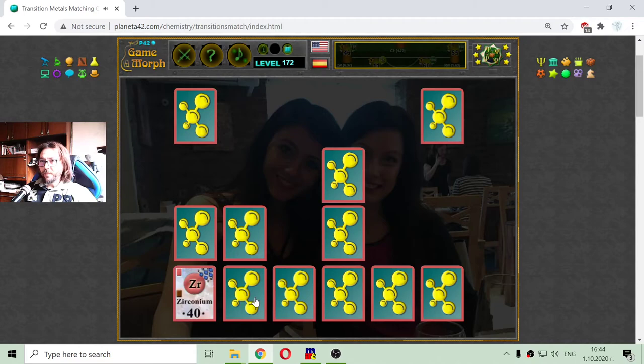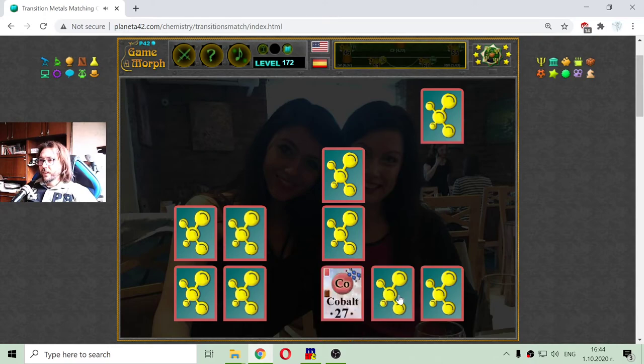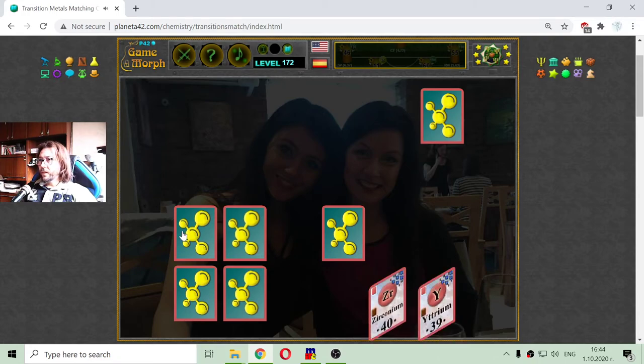The last row — let me check it. Zirconium. Nickel — do I have Nickel somewhere? Vanadium — I am sure I got Vanadium somewhere, there it is. Cobalt — the Cobalt was here, there it is. And Zirconium. And Yttrium.